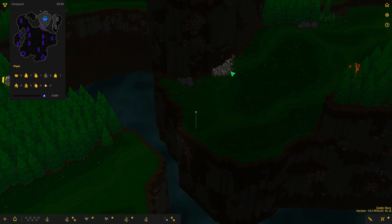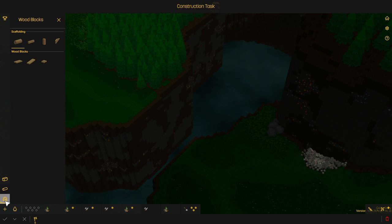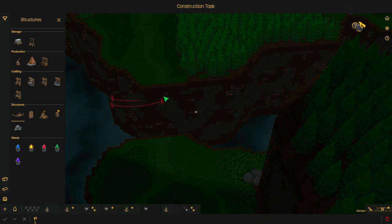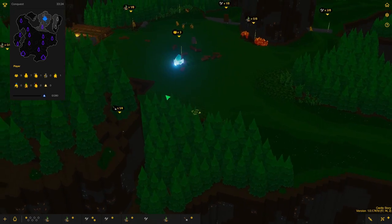What we could do is go for this iron vein over here. I'm going to add a new task and we can look at the structures — right here we have a rope bridge, and we have all the materials to build it. Let's do it right there — that's going to be a great spot. Build that bridge, thank you very much.